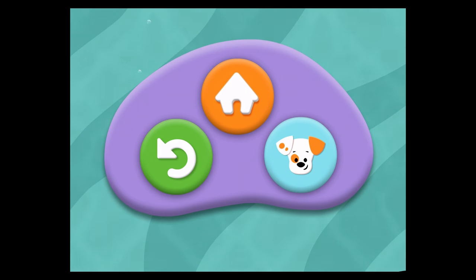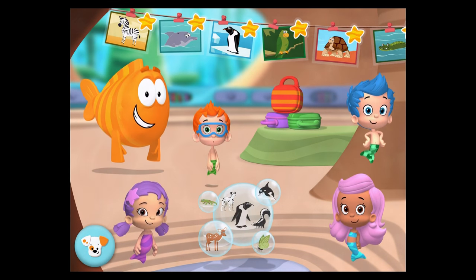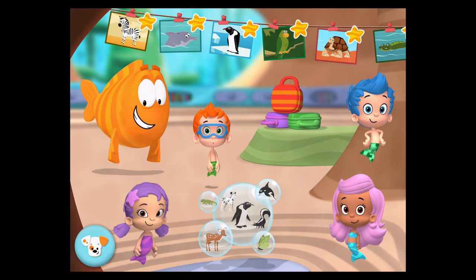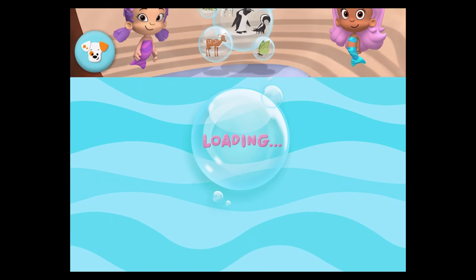What did you get? I got blue macaroni and cheese. You can play this game again, swim back to the classroom, or visit Bubble Puppy's Doghouse. To earn a gold starfish, tap an animal picture.